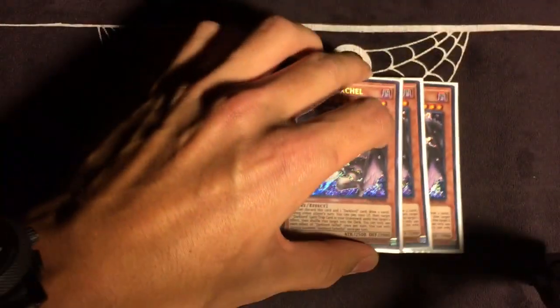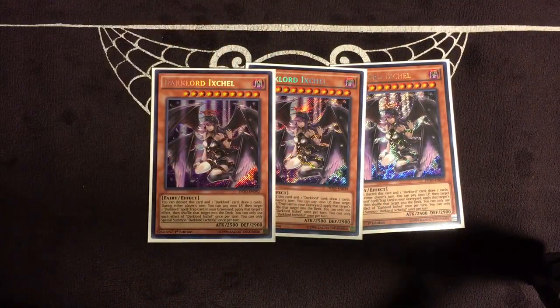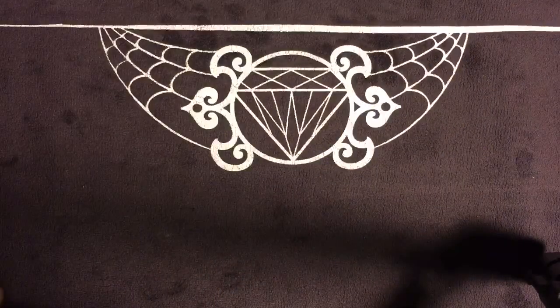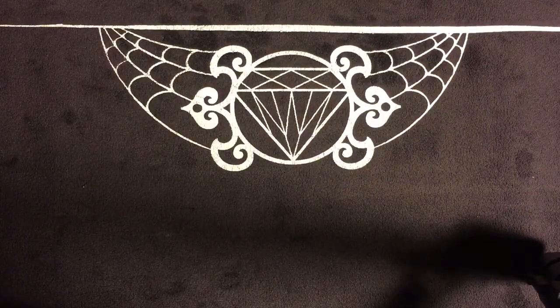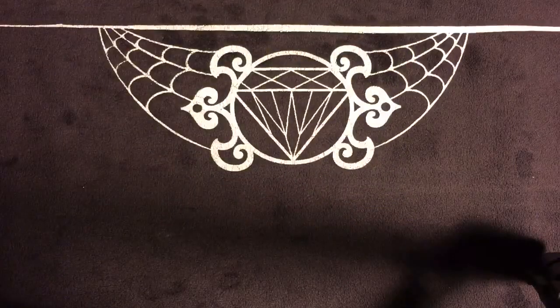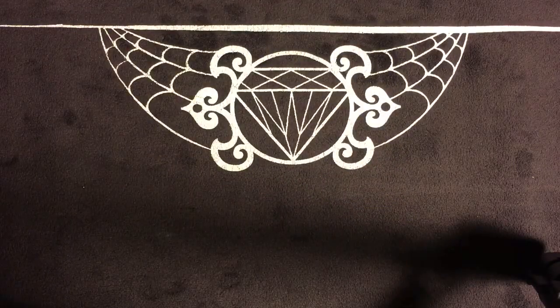Starting off, I play 3 Ixchil — best card in the deck. This is your draw power. You're playing so many effects that say draw 2, draw 2, and this is one of them. Most of them also have the on-field effect to pay 1,000 LP to copy a Spell or Trap, which lets you abuse multiple effects per Spell or Trap each turn.